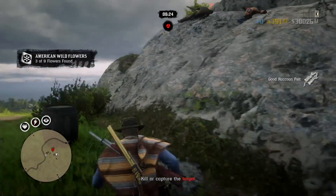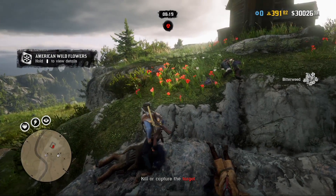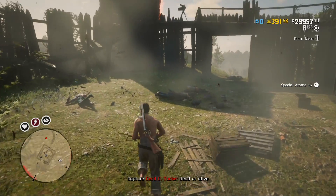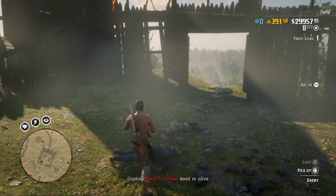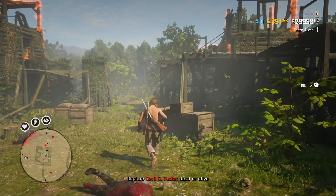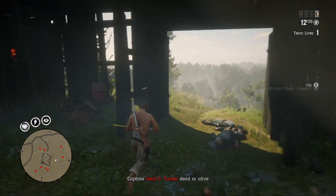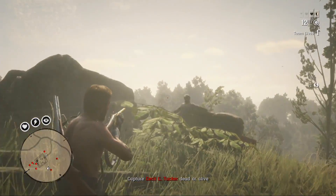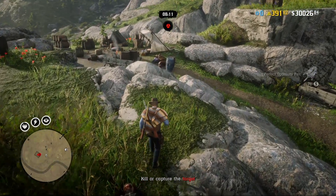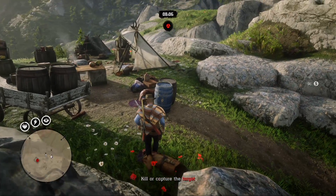Starting off with Grand Theft Auto 3, it was released in October 2001 and is set within the fictional city of Liberty City, based on real-life New York City. The game follows Claude after he is left for dead and quickly becomes entangled in a world of gangs, crime, and corruption. Grand Theft Auto Vice City, on the other hand, released in October of 2002 and is set within the fictional Vice City, based on Miami. The game follows Tommy Versetti following his release from prison — after he's caught up in an ambush drug deal, he seeks out those responsible while building a criminal empire.